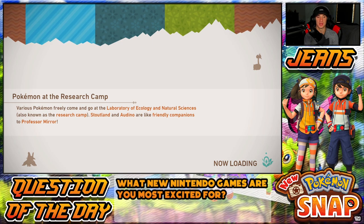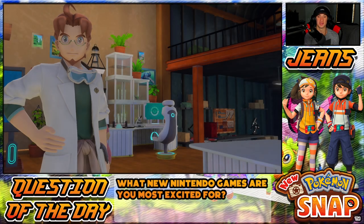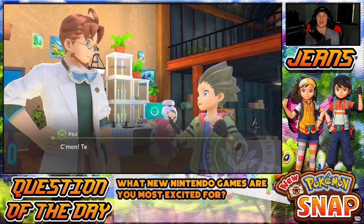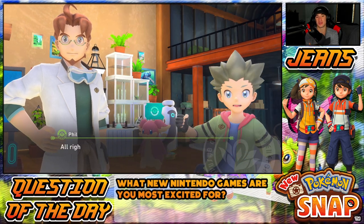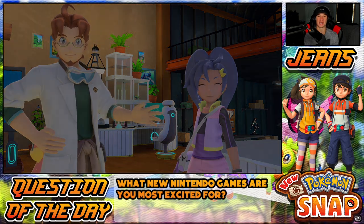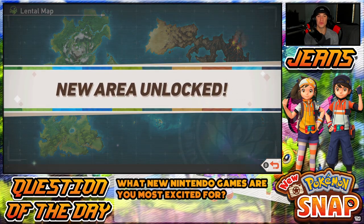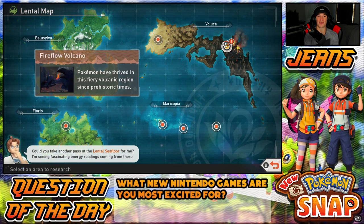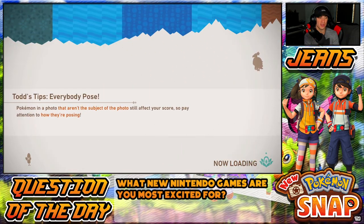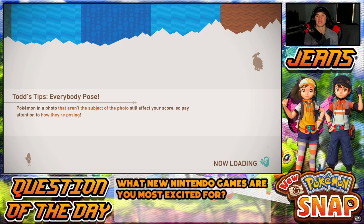We're heading to a brand new area in today's video — the volcano area! I heard the legendary is Ho-Oh. I think Charizard's in here eventually when you level it up, and Flareon too. There's a lot of cool fire Pokémon — this is like the fire main stage, so I'm going to have a blast. I'm going to go through every single place and then go back and level up so we can get every single Pokémon. We still have to unlock Illumina orbs for Blushing Beach and Maricopia Reef, but we'll do that in another episode.